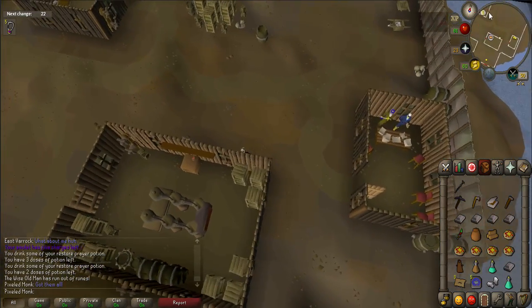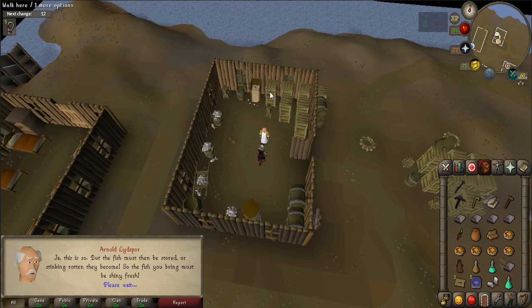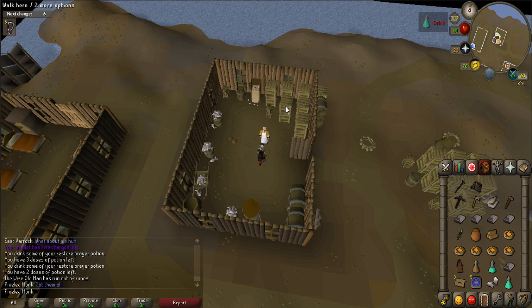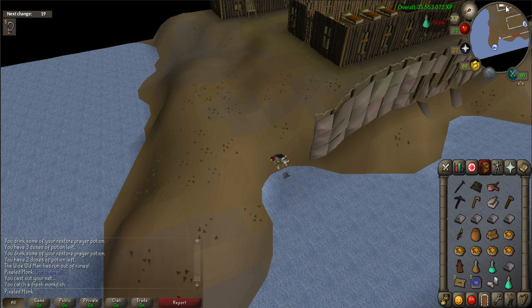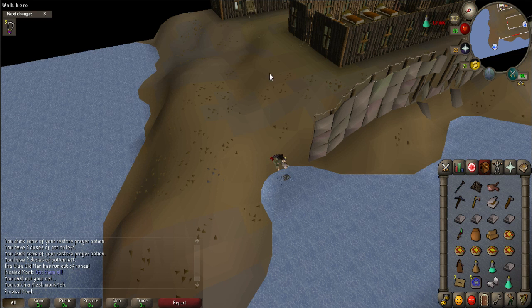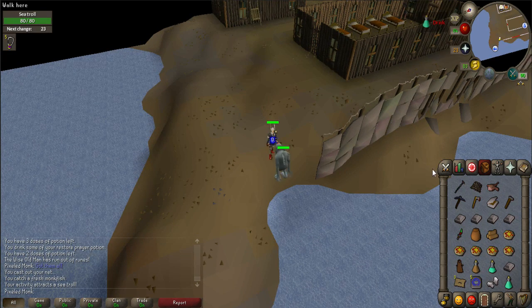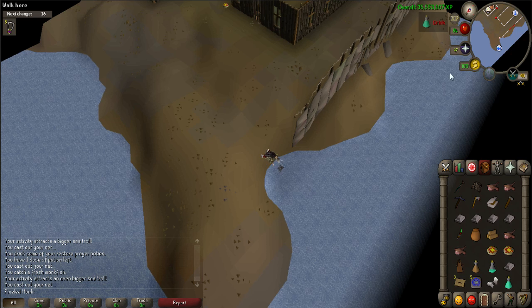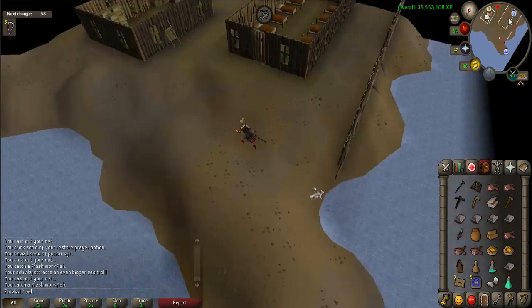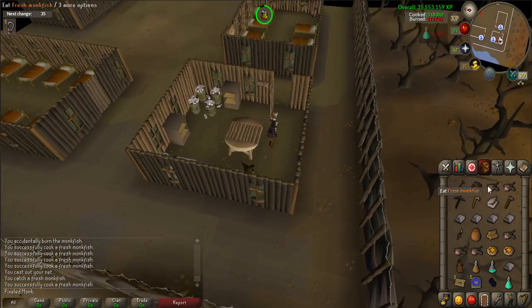Next, talk to Arnold who is located to the northwest inside the building with the bank icon. You will not be able to use the bank or general store until the quest is complete. He will ask for 5 cooked monkfish and will give you a net. Walk northwest to the water's edge and fish until your inventory is full. Be warned that while fishing you will be attacked by 3 more sea trolls — keep trying to fish, and when you have defeated all 3 you should be able to fish without interruption. Once you have the fish, equip your cooking gauntlets if you have them and cook the fish in the building that is the most southwest. When you have successfully cooked all 5 monkfish, bring them back to Arnold.